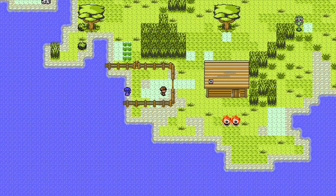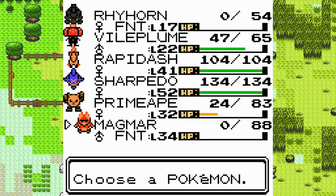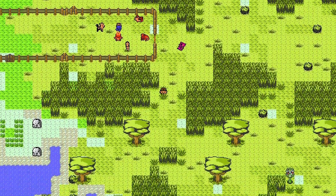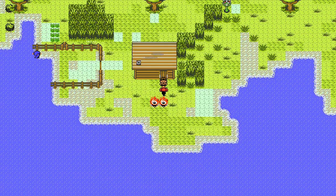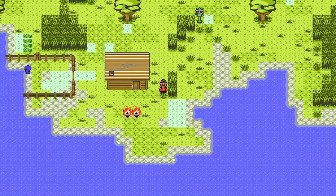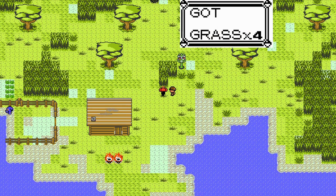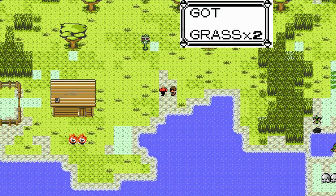Could you just imagine if Woofer just swam away? Because, like, it is a water type. I don't think it can carry us, but it could carry itself. Well, we don't have to heal yet. Let's make this place better. That gives us a lot more options.